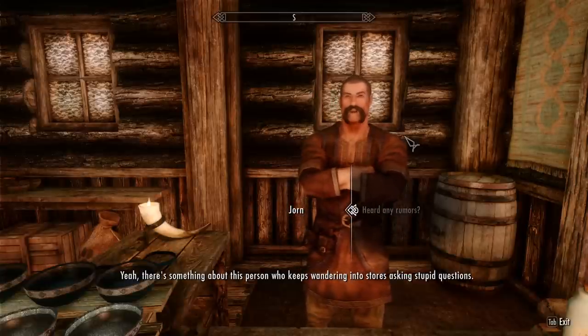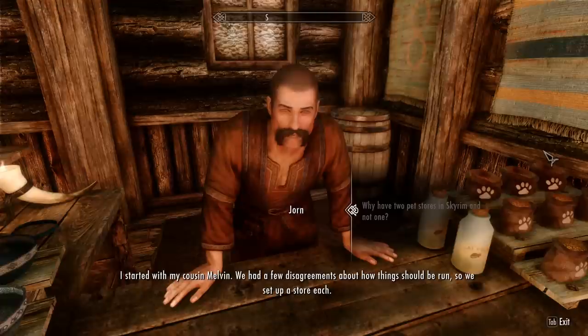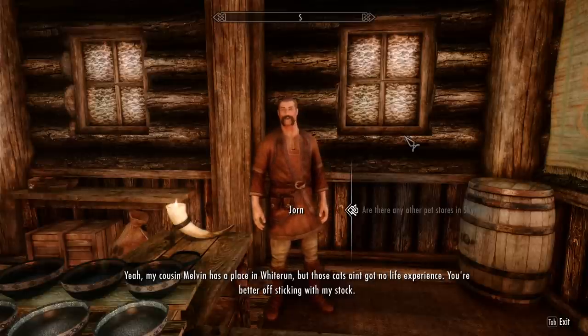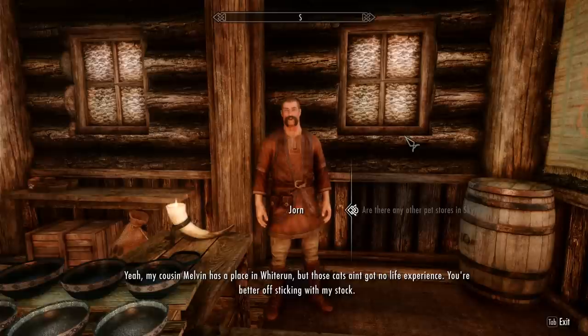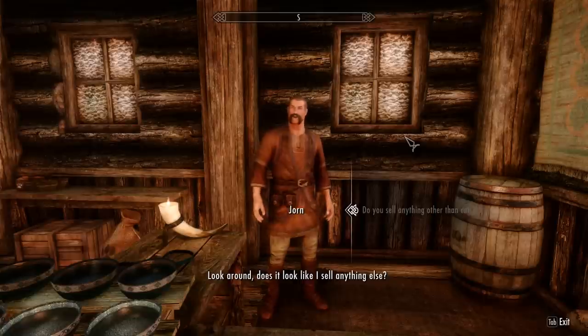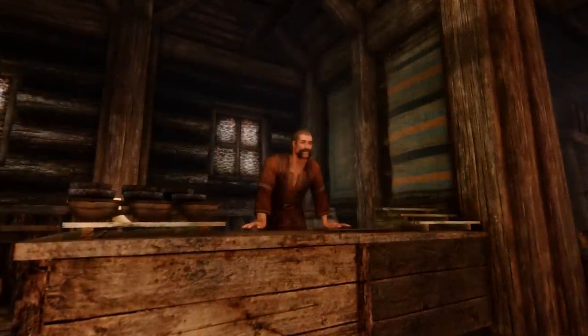That, and Jorn is kind of a dick. [Jorn]: 'Yeah, there's something about this person who keeps wandering into stores asking stupid questions.' You can ask about why there are two separate shops as opposed to just one pet shop for all of Skyrim, and he has some funny dialogue options as well. [Jorn]: 'Yeah, my cousin Melvin has a place in Whiterun, but those cats ain't got no life experience. You're better off sticking with my stock. Look around. Does it look like I sell anything else? No. You gonna buy anything?' And like Melvin, he will also hum along to some tunes sometimes.